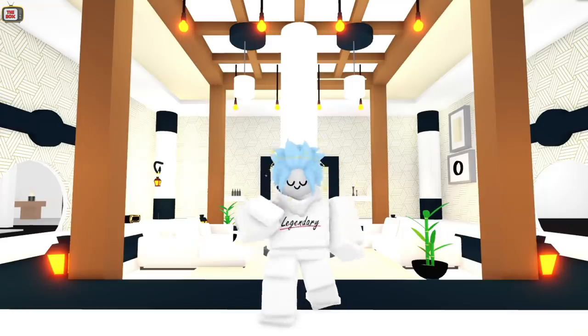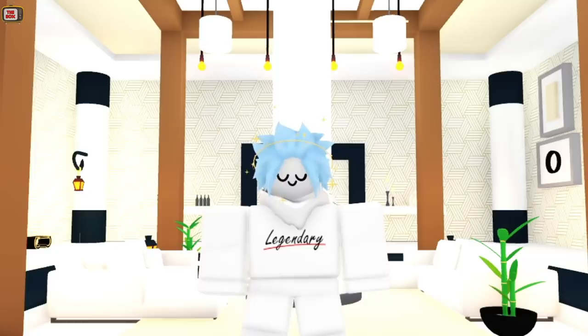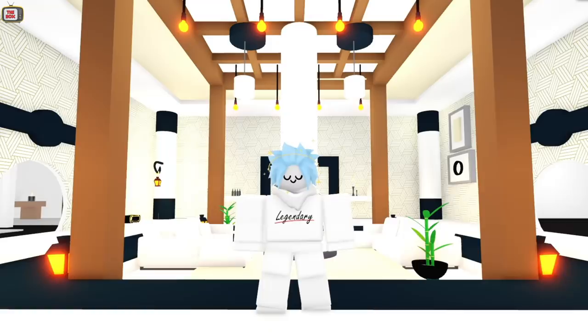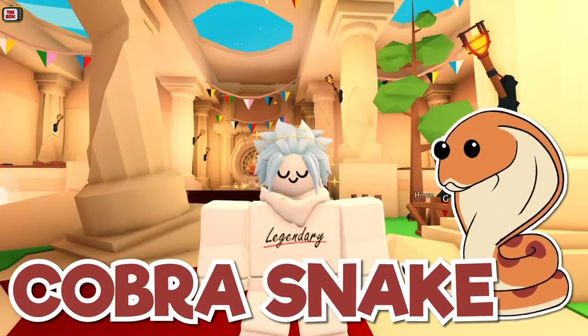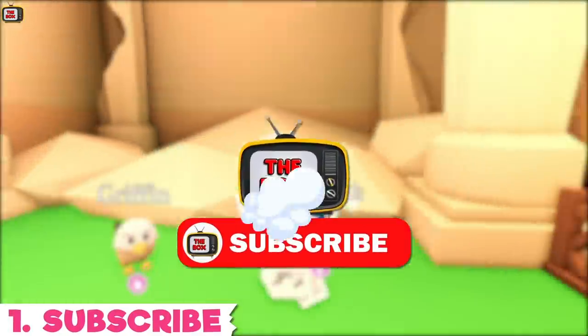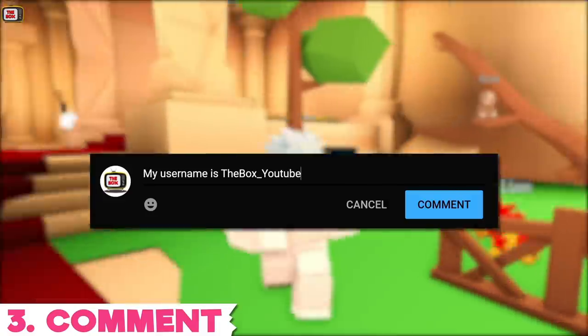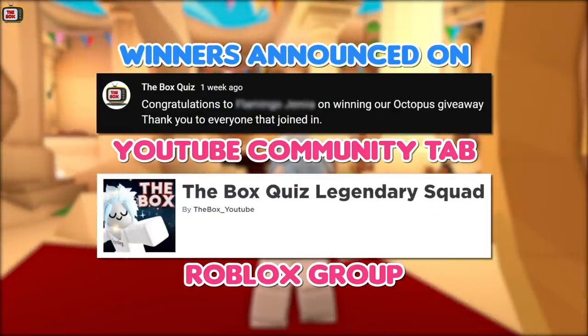Hey guys and happy World Oceans Day! Today we'll be taking a look at the new Oceans Day stand, checking out all the new items, and we get our first sneak peek at the new Skycastle makeover. But first, if you want the chance to get the new cobra pet, just follow these three easy steps: subscribe to the channel, press that like button, and comment your Roblox username down below. Winners of all my giveaways are announced on my YouTube community tab and Roblox group.